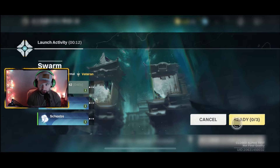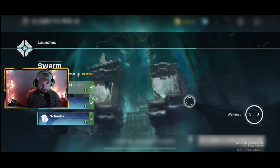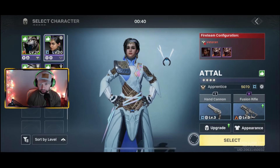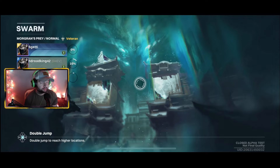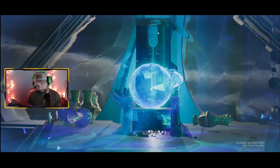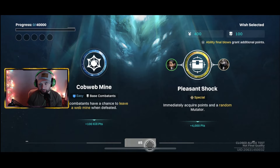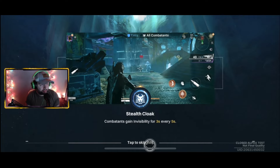We're going to do one more Morgan's Prey, this time using a different character than the Hunter - than Wolf, who is like the main character. The thing with this is they're tied to an element - you don't choose it like a Hunter. So I'm going to use Tal, who is an Arc Warlock. You select the character and the character defines whether it's Arc, Solar, Void, or if it's a Titan, Warlock, or whatever. I'm assuming we're going with special - immediately acquired points. Combatants gain invisibility for three seconds every five seconds, but that's not a big deal because the invisibility is really easy to see.